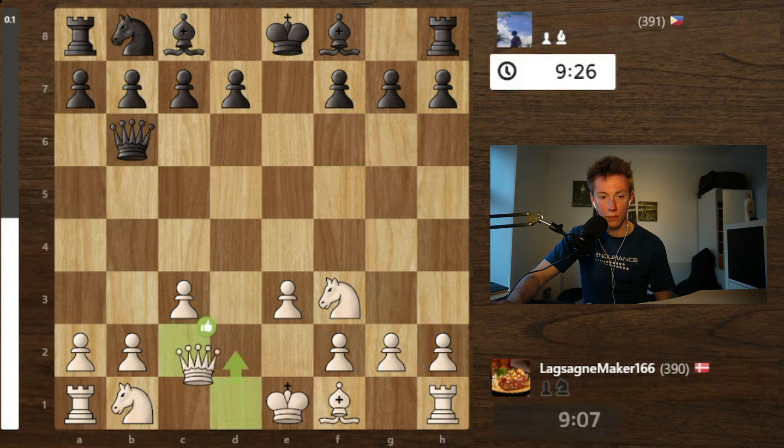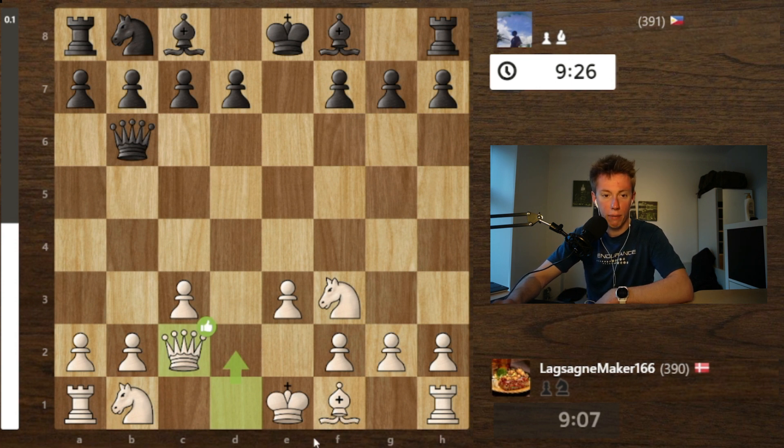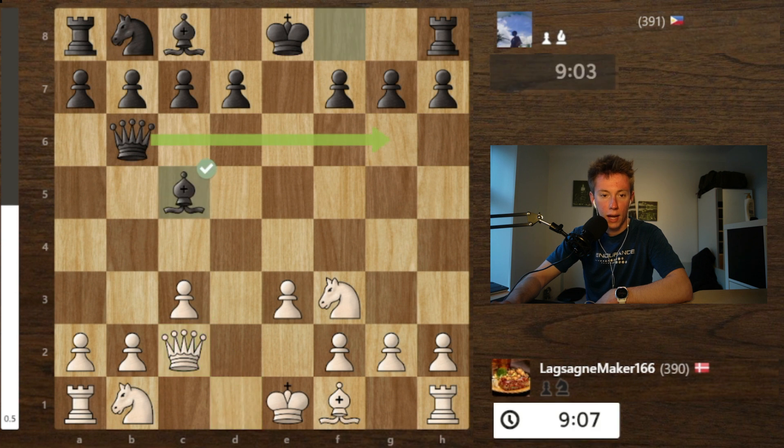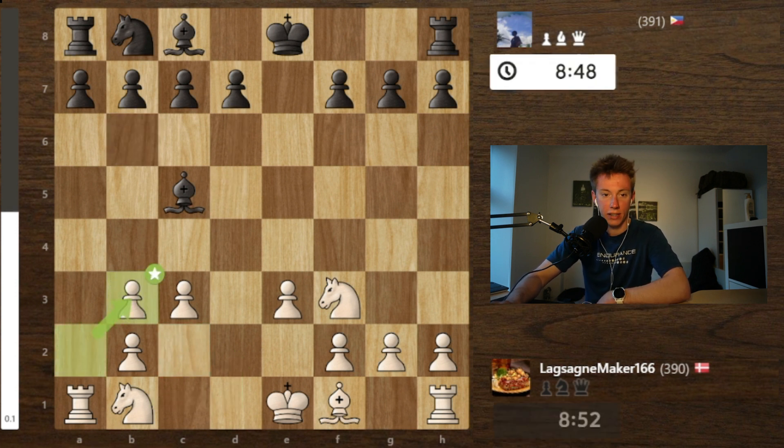I defend it instead by playing queen to c2. Not the right move apparently — it's better to go d2. Not sure why you'd block in your queen, but I don't know. He then goes bishop out, and now I decide to offer up the queen trade because I suddenly remember you can do this. So he takes and I take.